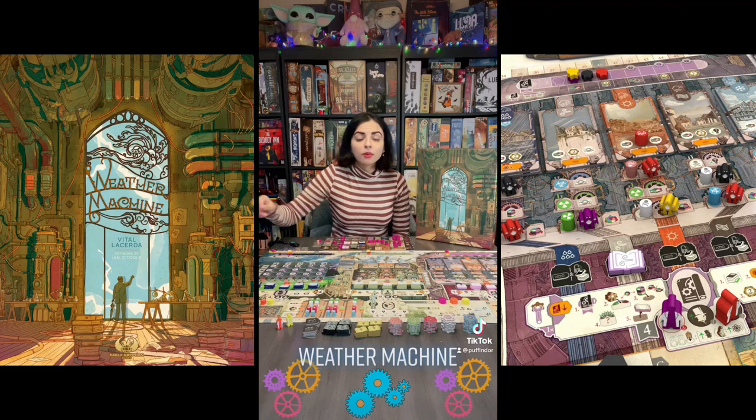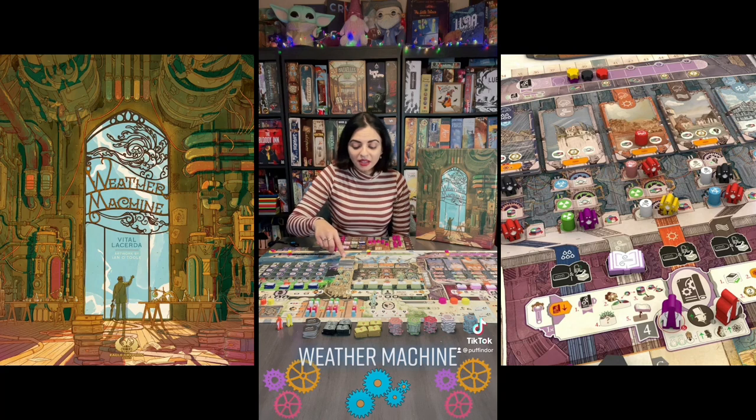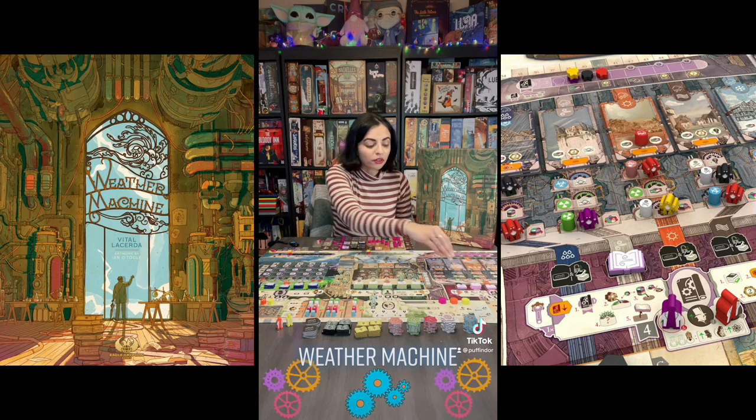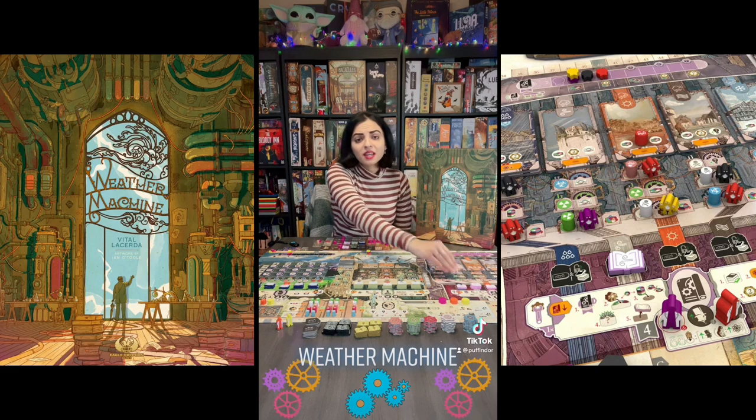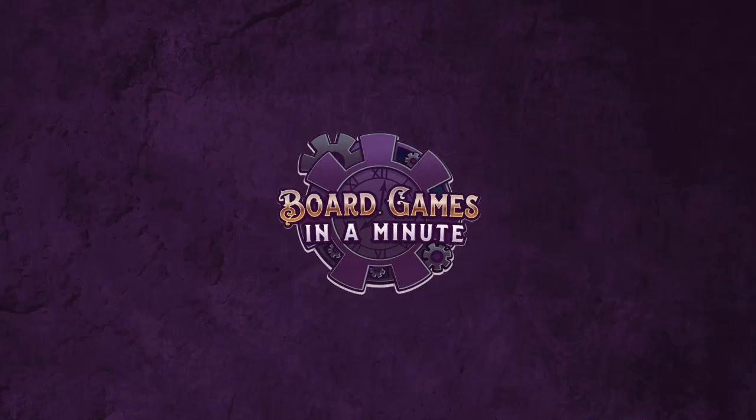Once you have three award tokens you can get the Nobel Prize, which is one of the end game triggers. The other end game triggers are for the last experiment tile to be revealed, for the machine to be filled with bots, or for research and development to be filled with bots. Whoever has the most citation points will win. If you're looking for a really crunchy and beautiful game, check out Weather Machine.